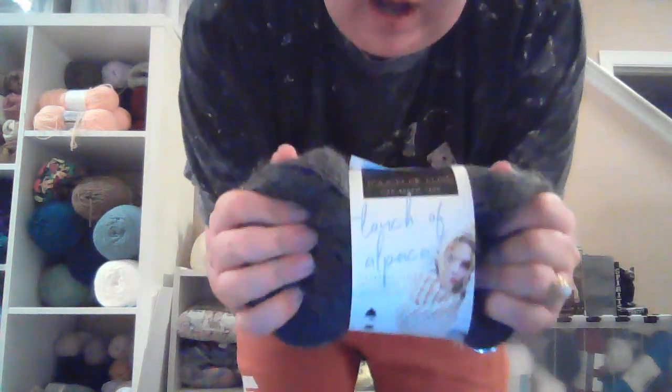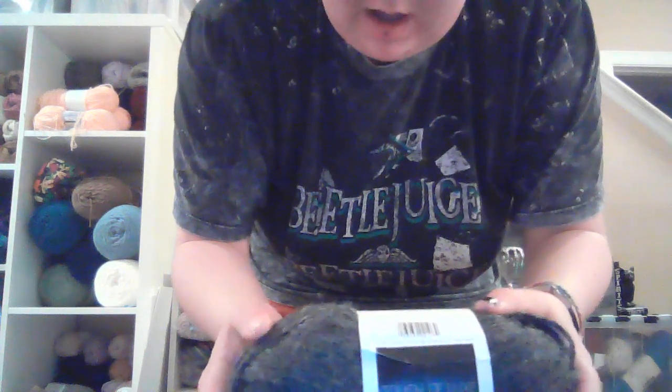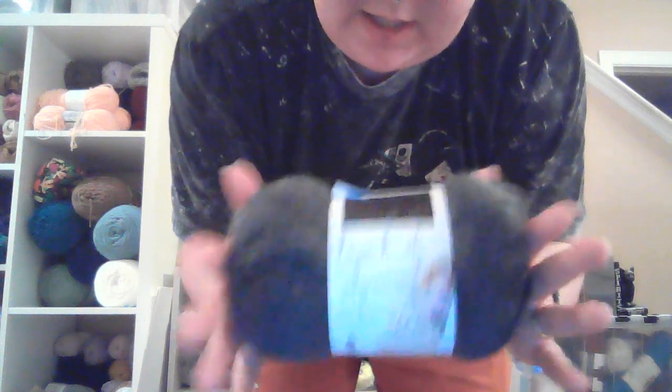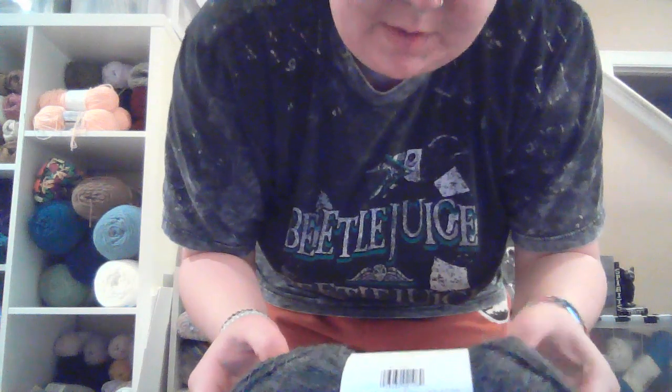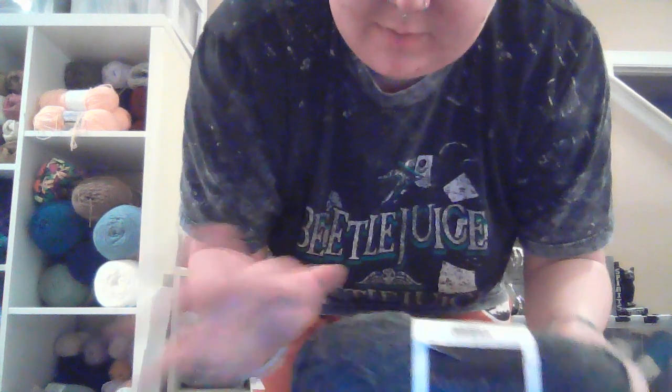Next I have this Touch of Alpaca — just one skein. It's pretty soft, not super soft to be honest. The color is Charcoal from the Lion Brand Touch of Luxe collection. It's a little dark for me, but it's got these alpaca hairs coming off of it and that could look really cool and cobwebby. I'm going to put it over there — I think I'll have a bunch of different colored headstones.